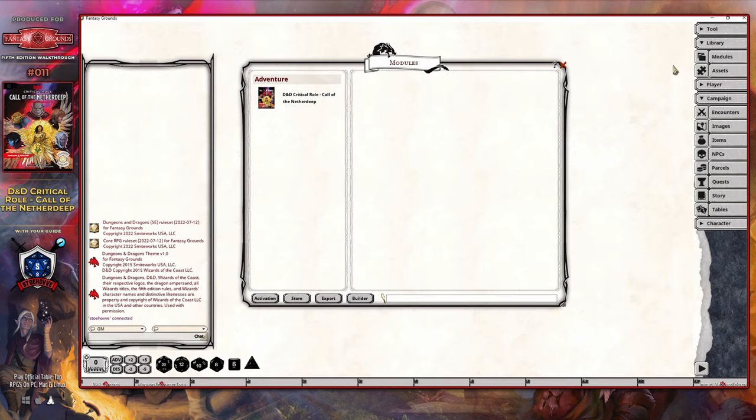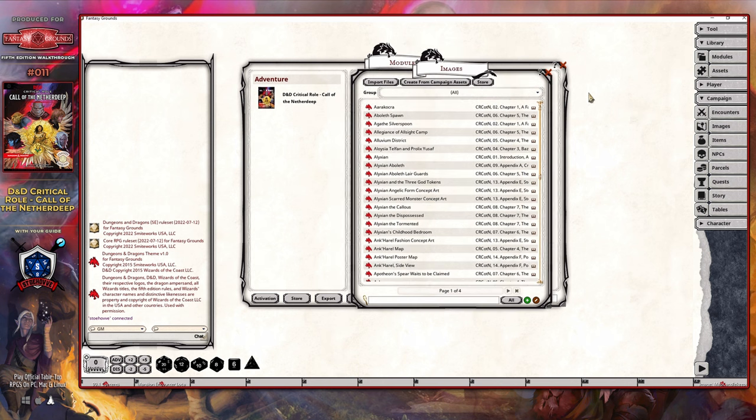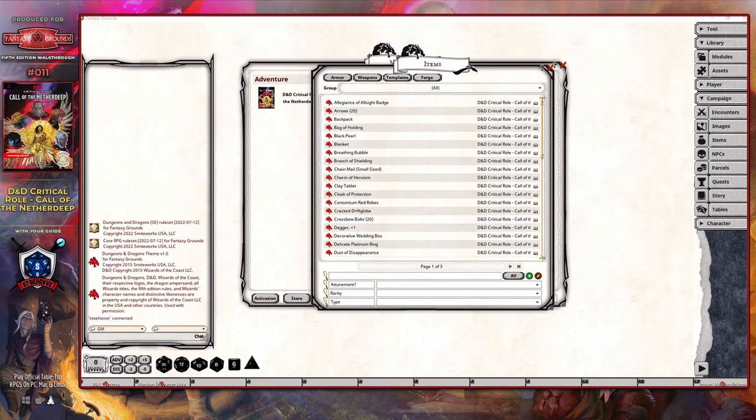The Call of the Netherdeep module provides all of the story elements, save for some of the creatures and items, that are used to run the player through this particular epic set of quests. There are a number of panels that will contain important information you might want to reference at some point. Within the Encounters panel, you're going to find all of the pre-generated encounters associated with various locations of this campaign module. The Images panel is going to show you a digital copy of all of the images you would normally see in the printed or PDF versions of the supplement. The Items panel is going to show you all of the items the party can find through the various adventures, as well as some basic equipment.